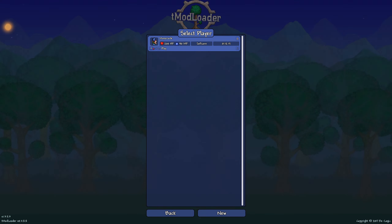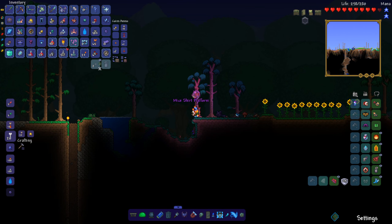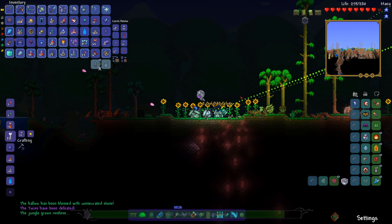We're still undefeatable. The only difference is that I'm giving myself Draedon's Remote. I'm a little bit scared because these are three bosses at once. What could possibly go wrong? Not a lot, actually. There's a Wall of Flesh. What just happened? I blinked and I missed everything.